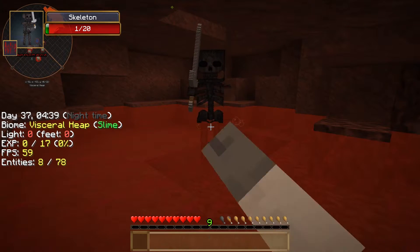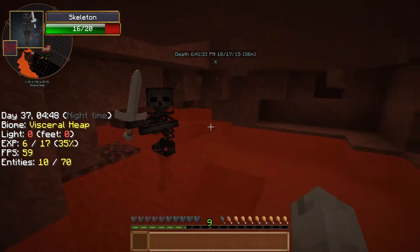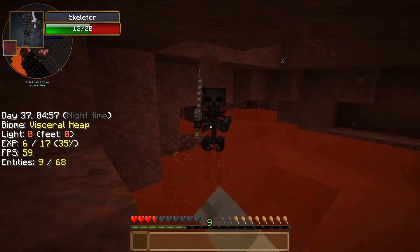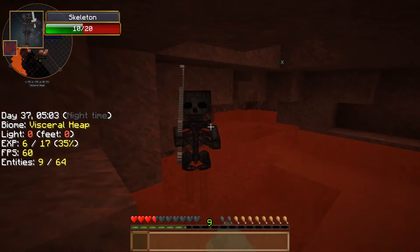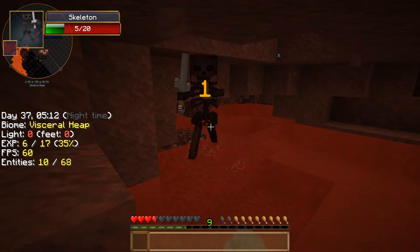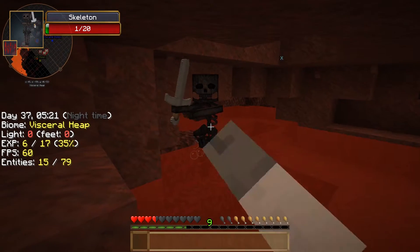We'll see what happens. We'll get one of them down. Did you drop anything cool for me? No, it doesn't look like it. But yeah, it's a wither skeleton — they're all wither skeletons. They just withered me. Okay, we'll just do this. Hopefully I don't die. But I'm killing these wither skeletons, so that's cool.